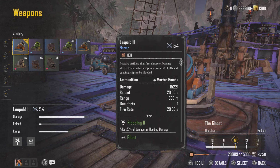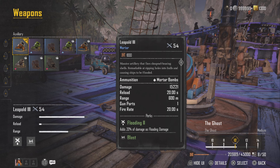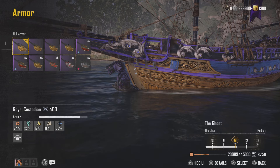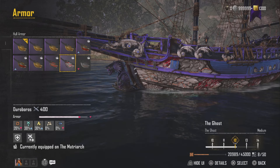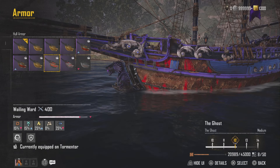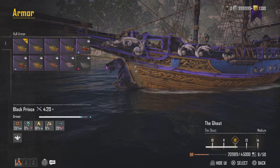Then we've got the Leopold 3, which is Flooding 2 — adds 20% damage as flooding — plus 15% damage as explosive damage with a 50-meter blast radius. The more flooding we can stack on this build the better, and Leopold 3 is really good for that. For armor, I just finished testing: the Royal Custodian was outperformed by the Black Prince on the Brig. On the Bark you can go Black Prince or Ouroboros. Wailing Ward is only needed when fighting the Pest for its poison defense.